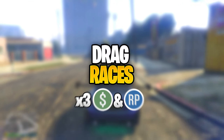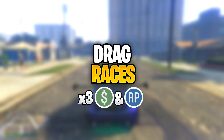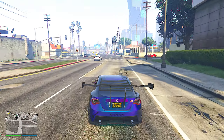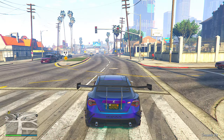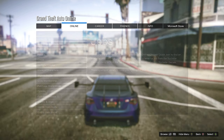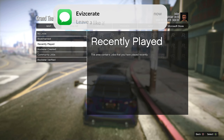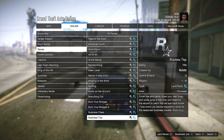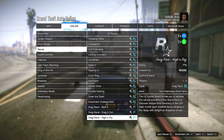This first money method will be the drag races. In this recent event week, they do have some triple money and RP, which is absolutely huge. If you want to start a drag race, just be in a GTA Online session, press the pause button, head over to the online tab, select jobs, play jobs, Rockstar created, and then races. If you scroll down in the races tab, you will eventually find the drag races right here.